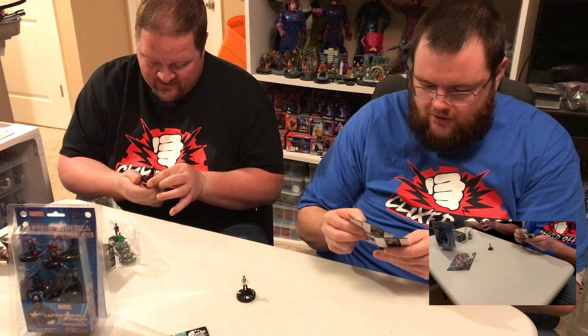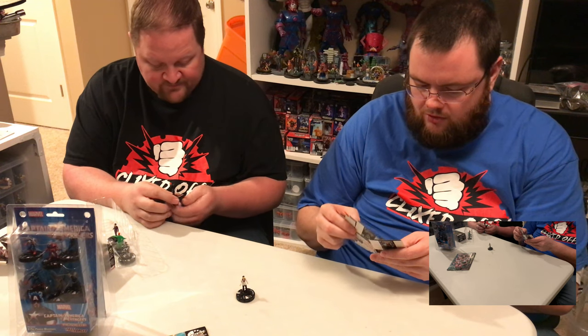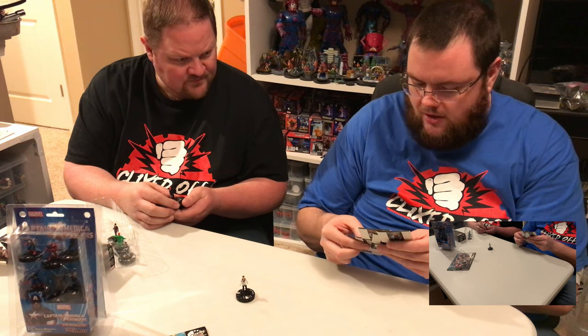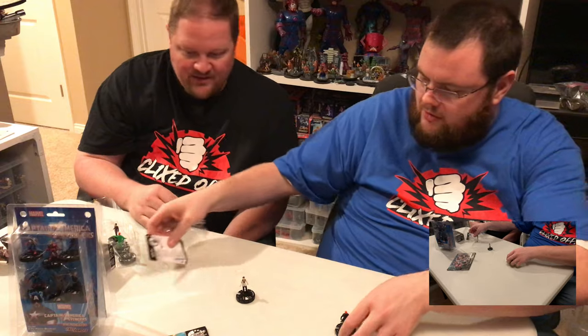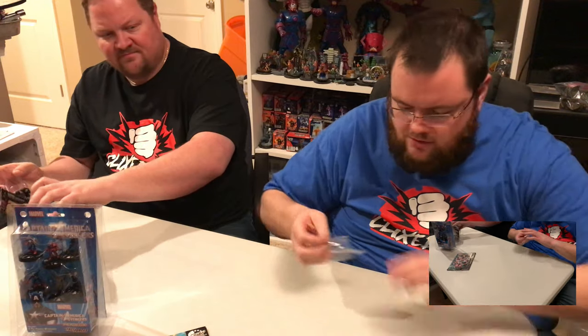Industrial Spy has the Power Elite trait where opposing characters within a certain number of squares require double power actions instead of regular power actions. Dario Agar has outwit, probability control, and takes away team abilities — pretty cool sculpt. And that Red Skull is a nice sculpt too.